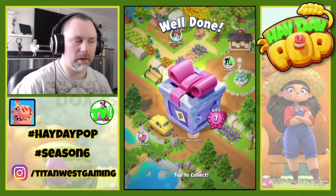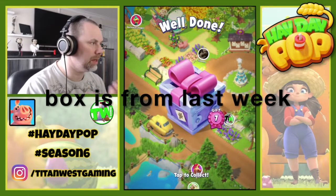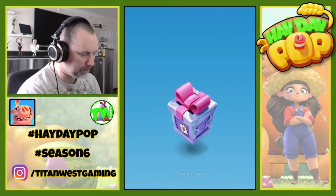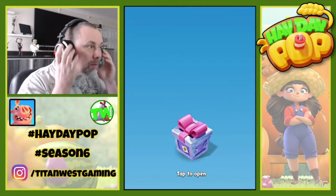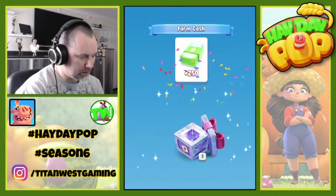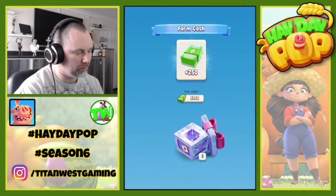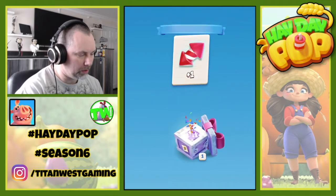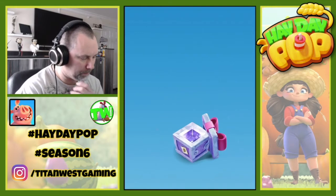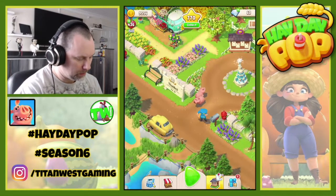Hi everyone, welcome back to the homestead. We are playing some more Hay Day Pop. I've just started the game up and we have gift box 7, so we're going to open that up. For the neighborhood, we have completed the next tier, so we get farm cash 250, two dynamite, one rocket, and a watering can.